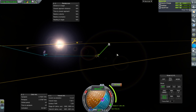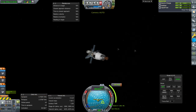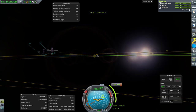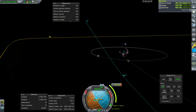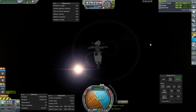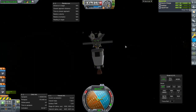We have entered Duna SOI and we have good communication — signal strength 73%. We're doing a minor course adjustment here to ensure that we get closer to Duna and back into the plane of the system. It doesn't seem to be really getting us into an Ike-ish plane though. I guess it says Ike scanner, but we're really going to scan Duna first — we've got so much delta-V, we might as well share.